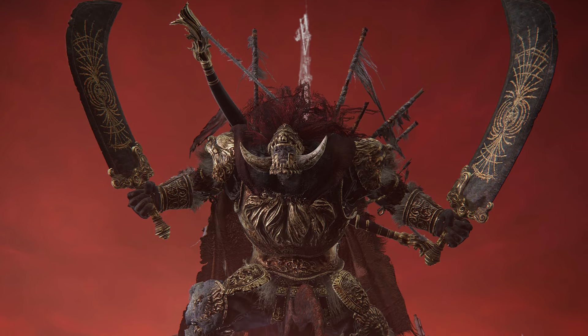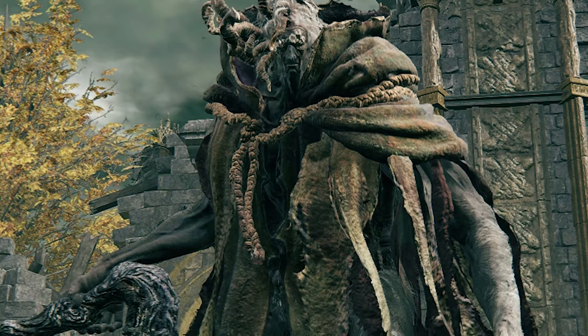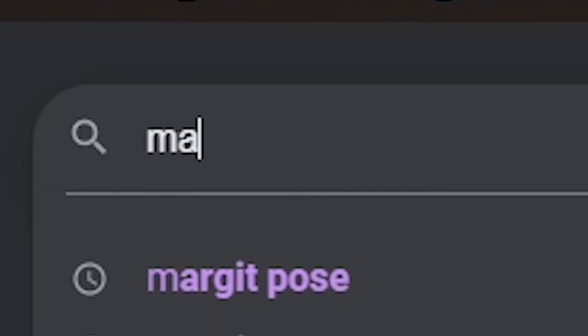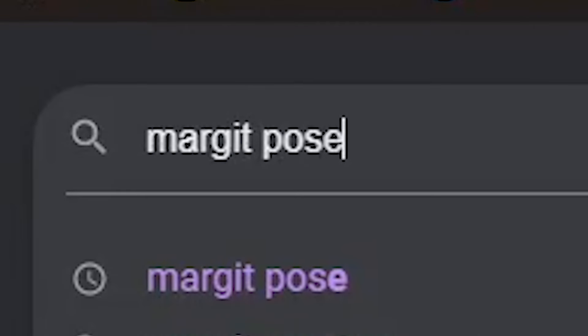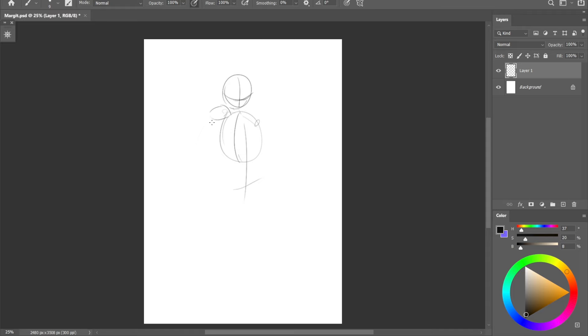I decided on Radahn, however since he's entirely covered in armor it will be very hard to recognize any changes. So I'd like to focus on Margit the Fallen Omen instead. First I want to decide on a pose, so I used all my creativity and selected his default pose from pictures on Google. Now that we have our references, let's start sketching.